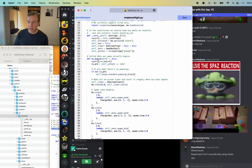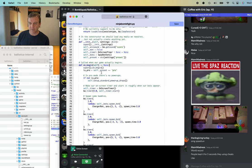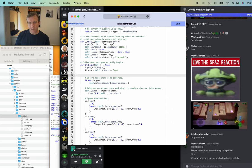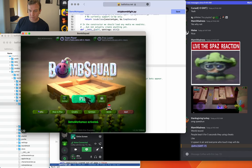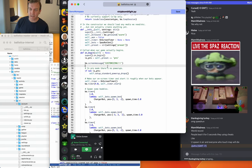Usually when I'm working on stuff like this, I like to add some prints or screen messages so I can see what's happening and make sure code is running. So I'll modify on_begin and just add ba.screenmessage('customizing'). Save that, come back into the game — 'customizing.' You can see our code is working. That's a good sanity test because everyone has an experience where you're editing code for half an hour and it's not working, then you realize your code isn't even running.